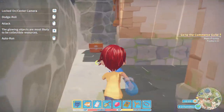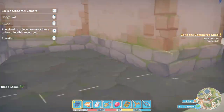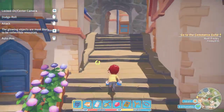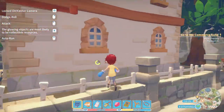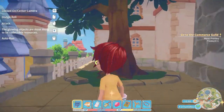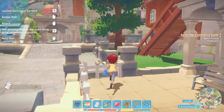Over here is another chest in this small corner - it's an unused building. There's a chest in that corner. And on the upper corner of that, over here, is a chest behind Gale's house. There are a couple of chests behind this house.